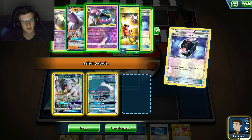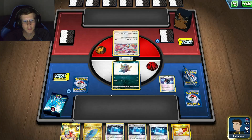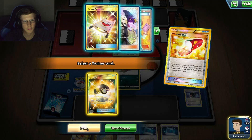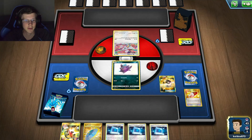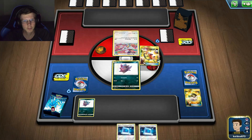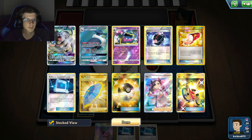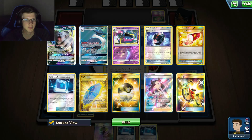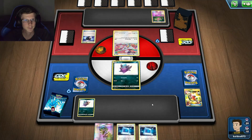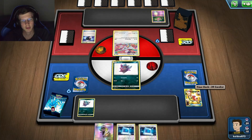The issue with Honchkrow is that if I attach energy they'll remove it, but I'll do it anyway. Aerodactyl is all right for now. Trainers' Mail first — I need another bench Pokémon. I need a supporter and another Pokémon. Give me any Pokémon supporter. Nice — that should be GG. All I need to do is get Persian active and I win. I probably should cut down on Communications though.